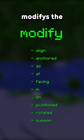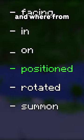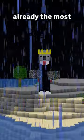The modify subcommand modifies the context of the command executed — for example, who executes the command and where from — meaning you could force any mob or player to execute any command on the server, which is why it's already the most powerful command.